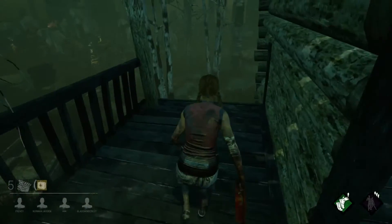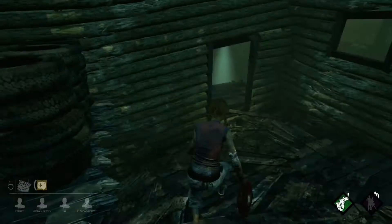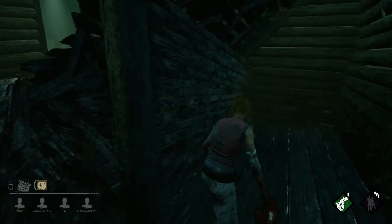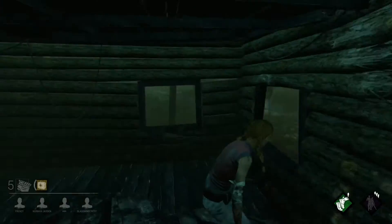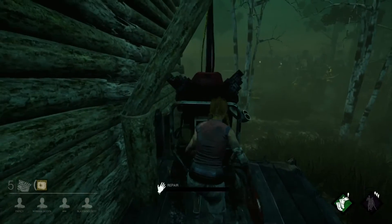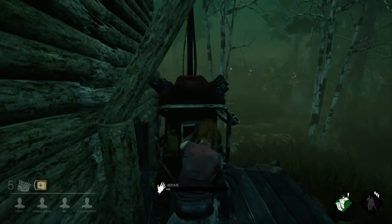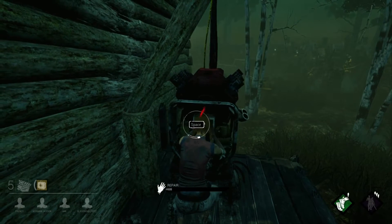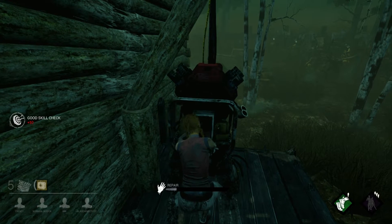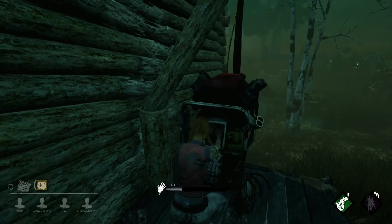I've been fairly successful ranking up on Survivor, and a lot of people ask me how I rank up all the time. You really have to think about it — we need two full circles to get a pip. That should be our goal from the very start of the game. The first circle you get is going to be from escaping. If you can escape 75% of the time, that's one circle right there, and all you have to worry about is getting that secondary circle.